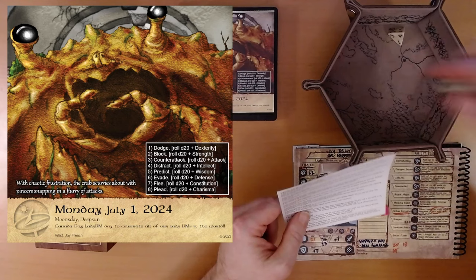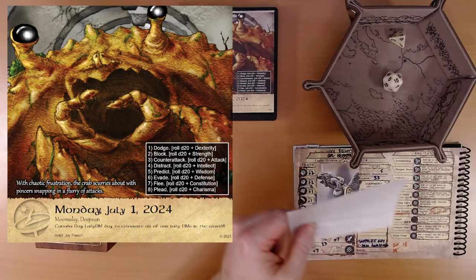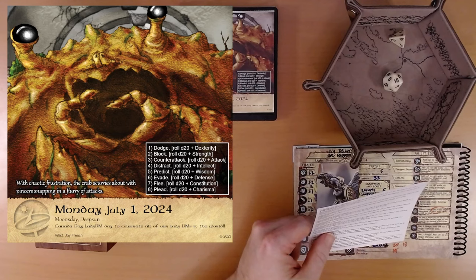Step six: evade. This is plus defense. 15 plus seven is 22. The crab's attack barely misses your maneuver.